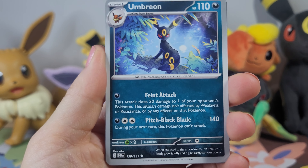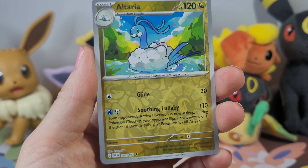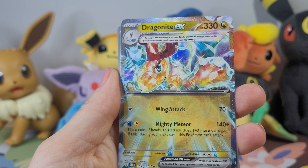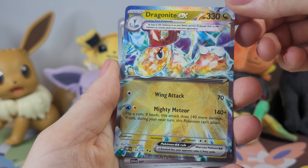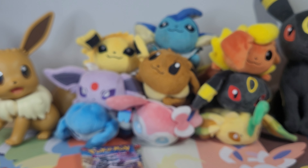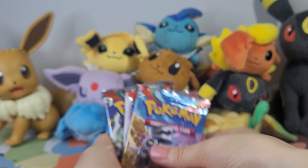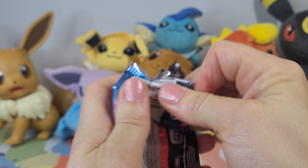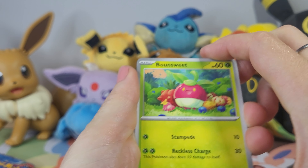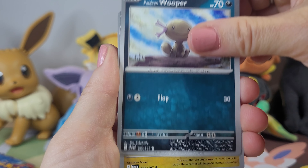Yay, we pulled an Umbreon, and I just realized we haven't pulled Eevee yet, but it is definitely a really, really nice set to look at. And it's good to have some new cards — and whoops, we almost skipped over an EX, a Dragonite EX. Very interesting with his little hat on there. The Tera Pokemon are definitely starting to grow on me. Super cute. We still have three packs remaining in this Elite Trainer Box. Let's see if there's any fire remaining, and if I can pull that final Eevee.